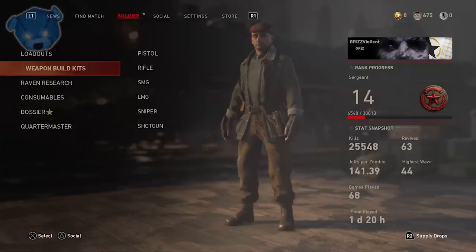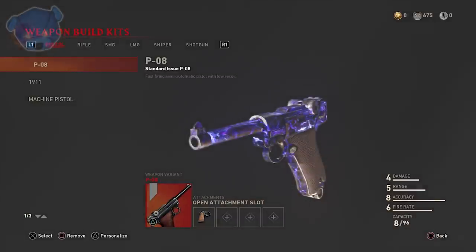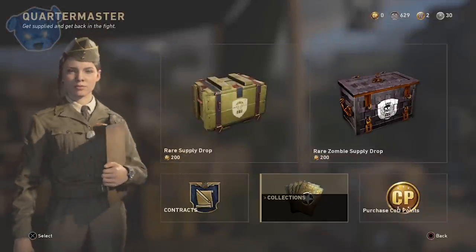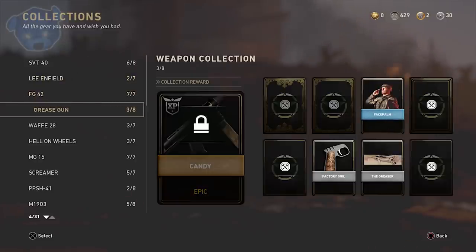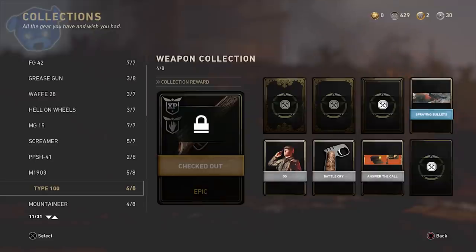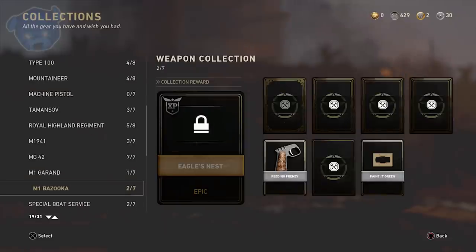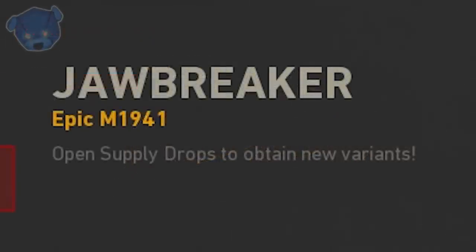That brings us to weapon build kits and how to collect variants to complete your arsenal — getting the four epics and four heroics needed for each weapon. One way is through headquarters collections with armory credit purchases: collect armory credits, buy items in sets, complete your sets, and unlock that variant. Looking just at collections, 11 epics have zombie perks, so if you're after zombies-related weapon perks, 11 of those epics in your collections can be unlocked with armory credits.